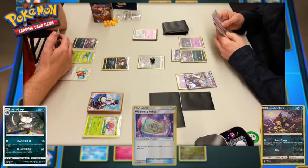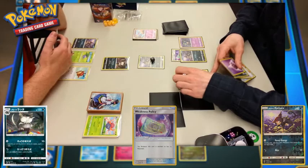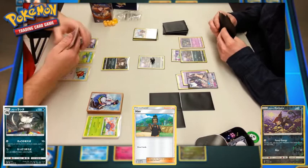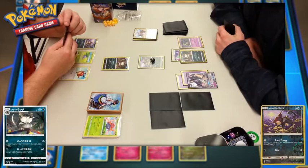Player two throws a Weakness Policy onto the benched Alolan Rattata. If Raticate comes into play, they could use the powerful 60 damage attack. They also play a supporter — I think it was a Lillie — to draw three extra cards for the turn, and we see evolution into Alolan Raticate. Either way, I'm pretty sure they drew three cards off of whichever supporter that was.